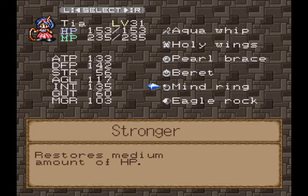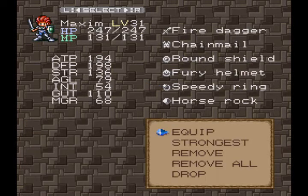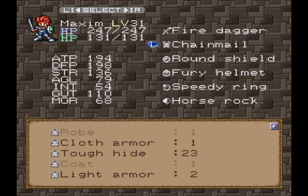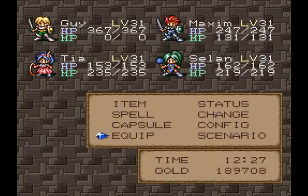This mine ring I actually missed in the sword shrine — it was in a secret passage that I missed. For Maxim, I gave him the Fury Helmets, which also has Menace on it. He's got the Round Shield. So that's pretty much all the equipment.